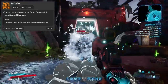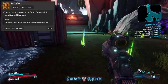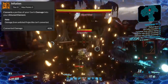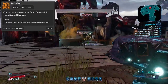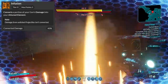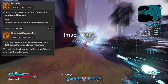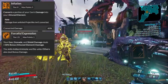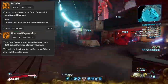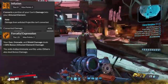It is also worth noting that if you use the same element on both your gun and your attuned element, you will see absolutely no change. There's no double dip shenanigans going on with elemental damage bonuses. It just acts as though it would without infusion. To clear up a misconception — Forceful Expression, along with other elemental damage bonuses because they work the same, do not get less damage when using it alongside infusion. They both do as much damage with or without each other and add up perfectly to match their proper numbers when both are used together.